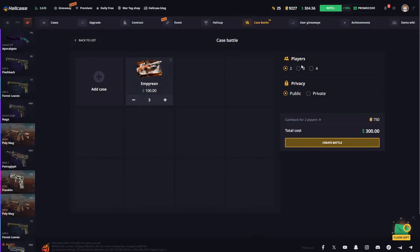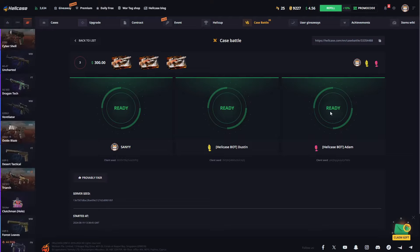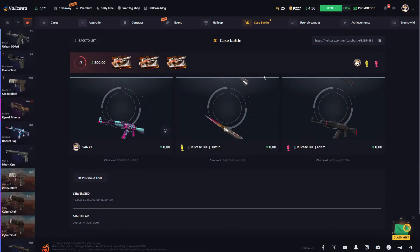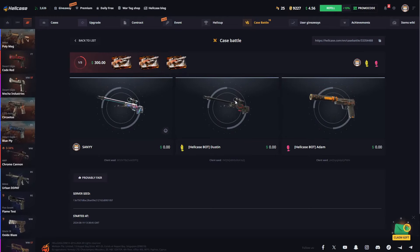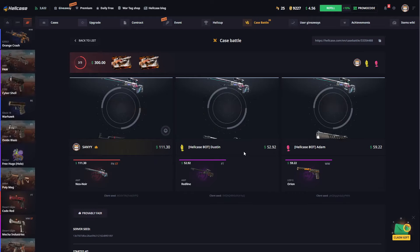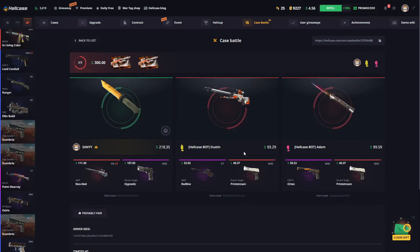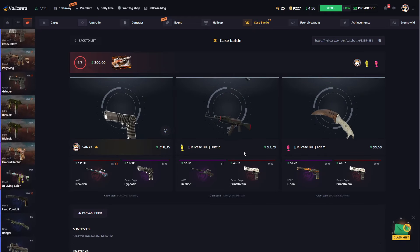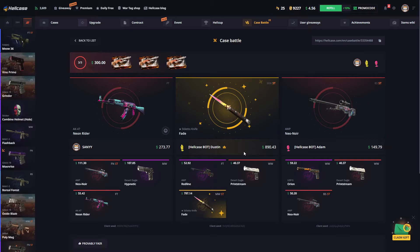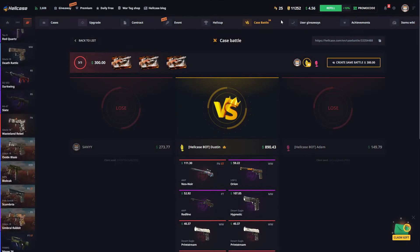We're going to start this one with three of you guys. I just made a totem — if we win here, I'll be really happy today. We start by opening our first case. Come on, man, please — I expect a very good performance from you. Our last case. If it wasn't for that, we would have gotten a really nice payout here again, but no problem — we still have a really nice payout.